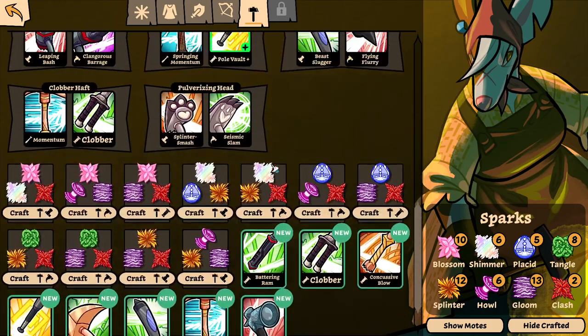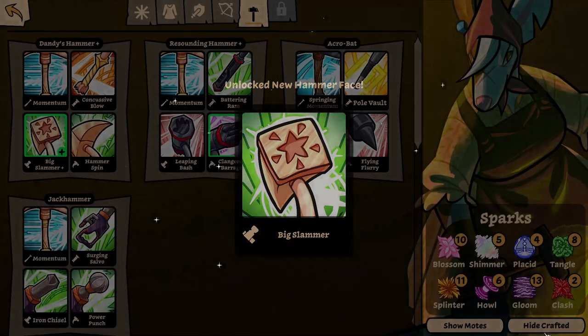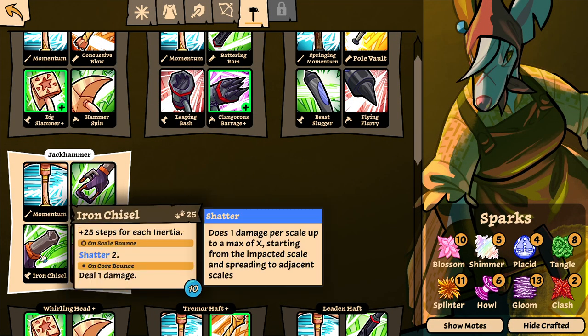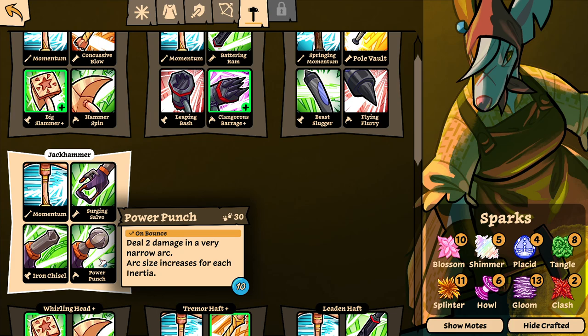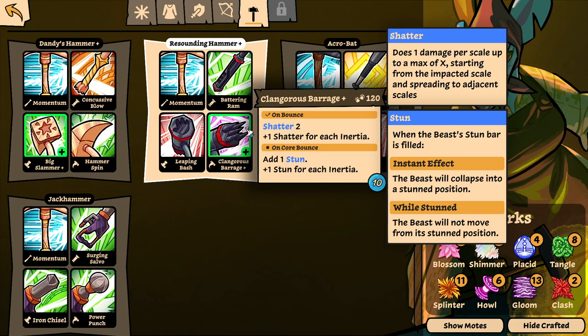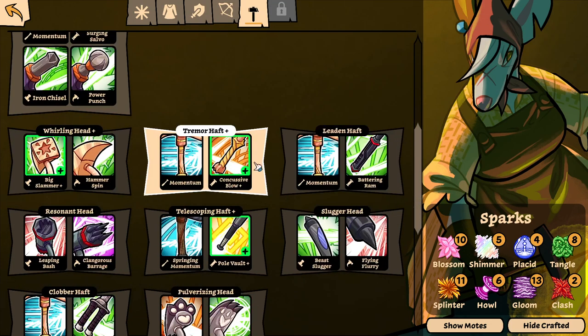That wasn't the one I wanted. Hammerhead — this one. Bonded Big Slammer. And now I just need a good finishing move. Two damage in a very narrow arc, arc size increases — this is the multi-attack. Shatter, shatter for each inertia. Shatter is the chain hit, right? On bounce. Shatter is one damage for scale up to maximum effect — yeah, shatter is chain attacks. Let's create a bunch of hooks, I guess.